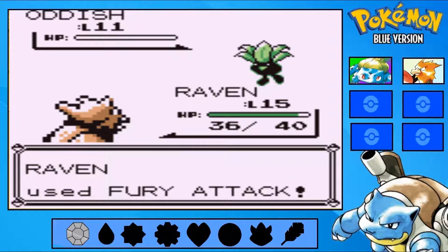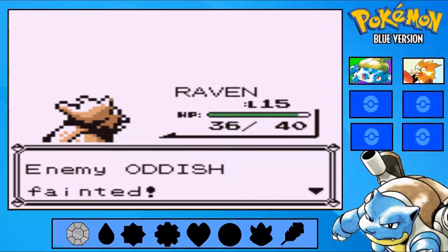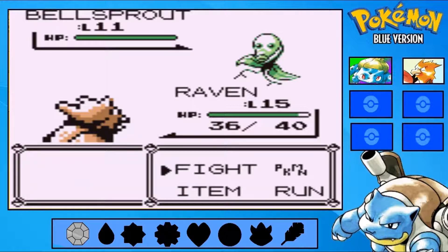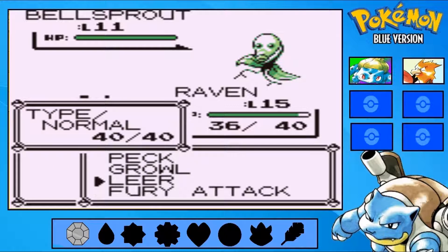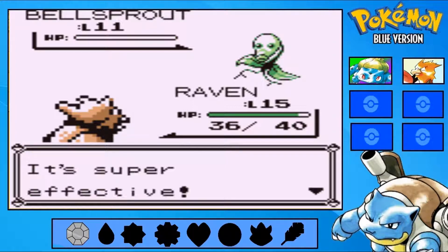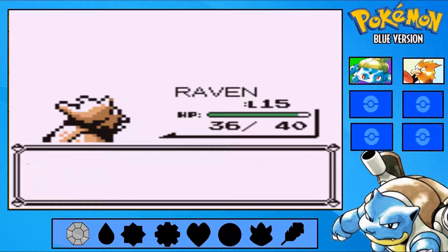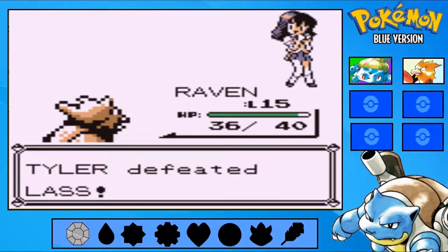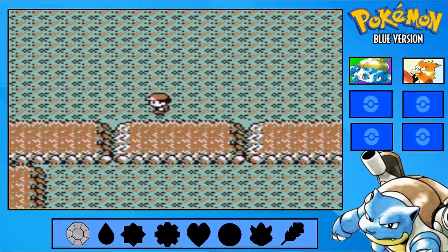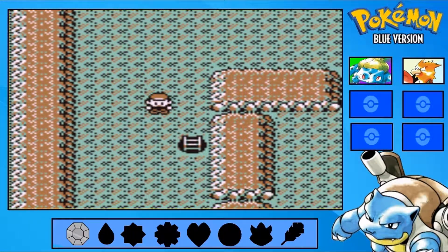Let's try out Fury Attack. And Bellsprout — Bellsprout's face just looks really funny. It's pretty poor defensively, so it should go down. Yep. We did another KO. Ugh, I'm just being stupid at this point.